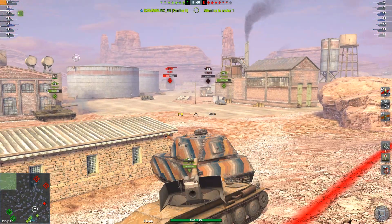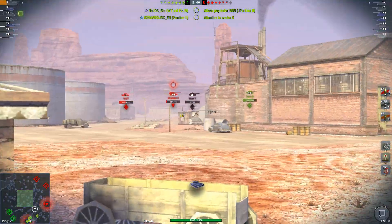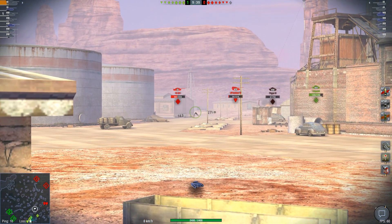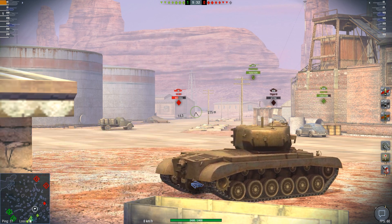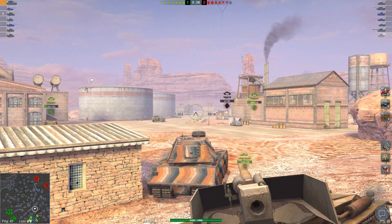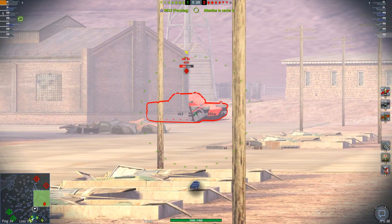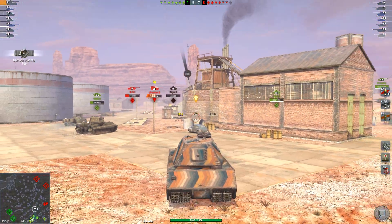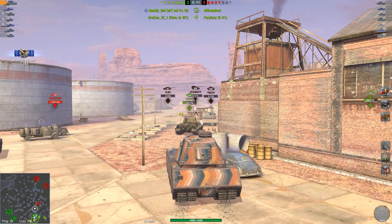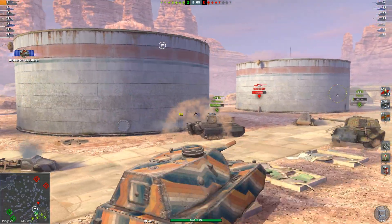You want to keep your turret angled the same as your hull so that you can bounce shots, and then you only turn your turret to take snapshots. I'm not sure about the gun handling on this stock gun, so don't quote me on that. However, we can do decent damage. This is just how you play the Mäuschen — you drive it like a Maus. If you're driving the Mäuschen stock you probably haven't got the Maus yet, but this is what you do.